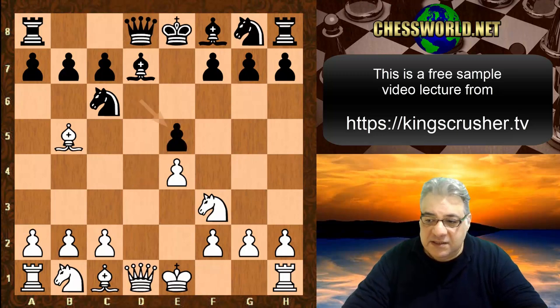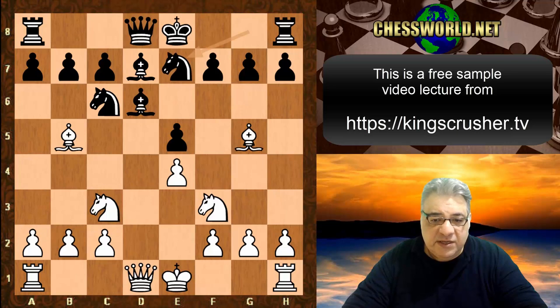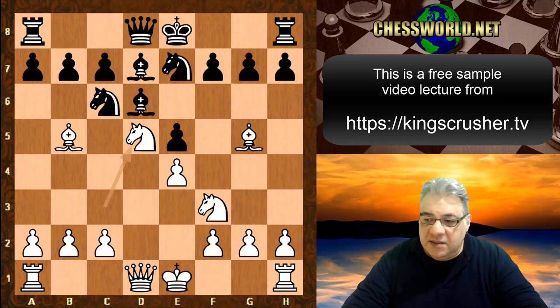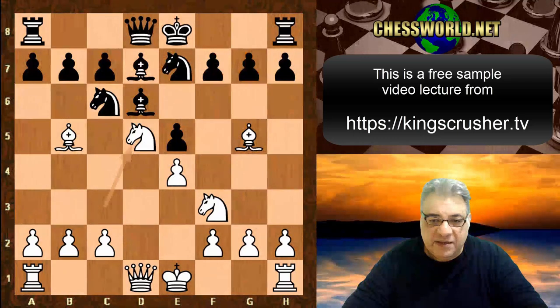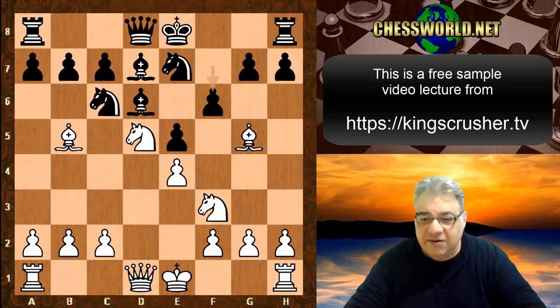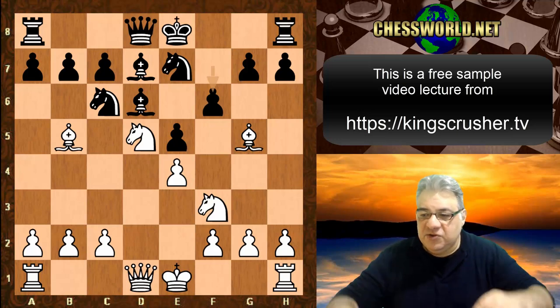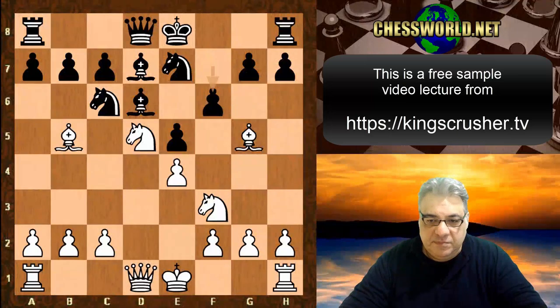dxe5, dxe5, Knight c3, Bishop d6, Bishop g5, Knight ge7, and now Knight d5. This is very interesting — there's quite a bit of pressure on the Black position. We have f6, and now a very interesting move by Lasker. Can you guess what he played for 100 points? A very interesting tactical move: Bishop takes f6.